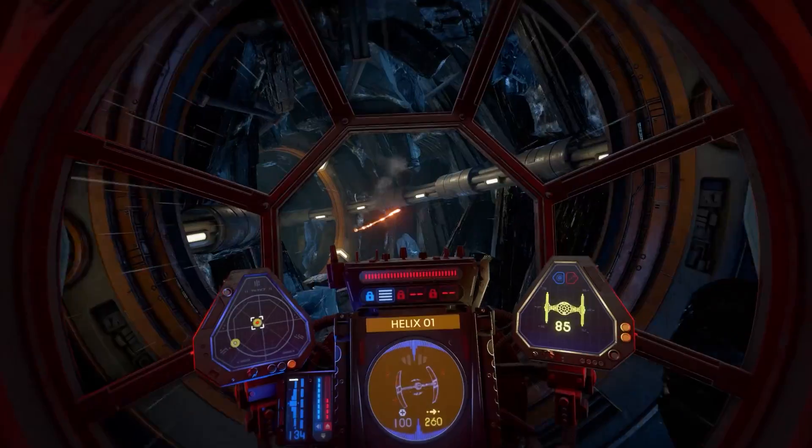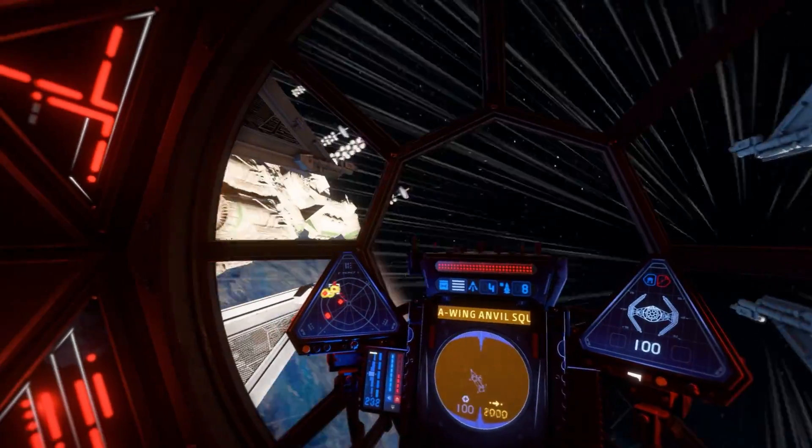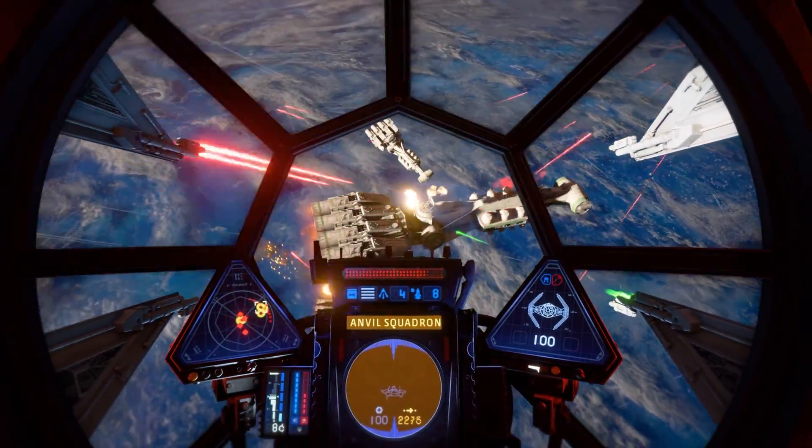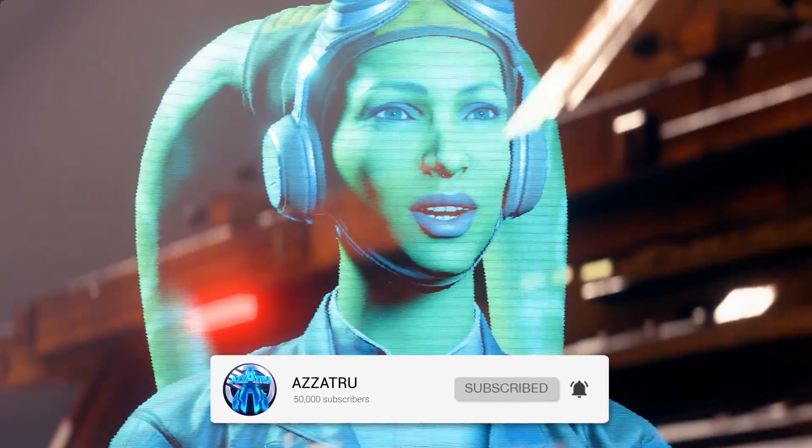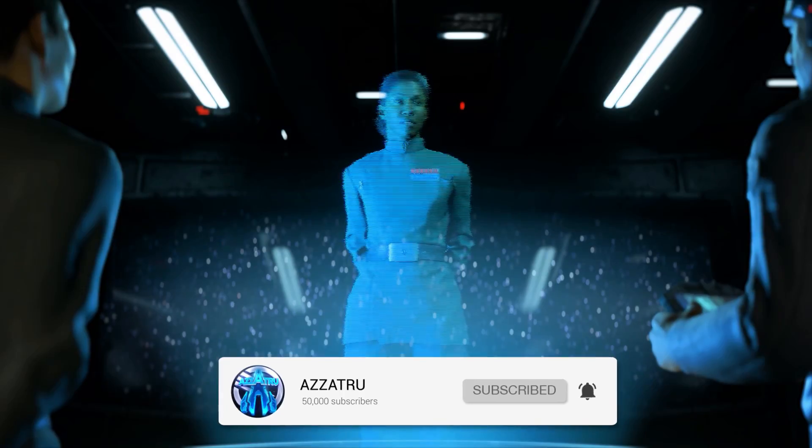There are some general observations that carry across all ships. For example, the cockpit of each ship takes up a lot more of the screen, mostly because they need to fit the instruments displaying the UI in a suitable space.